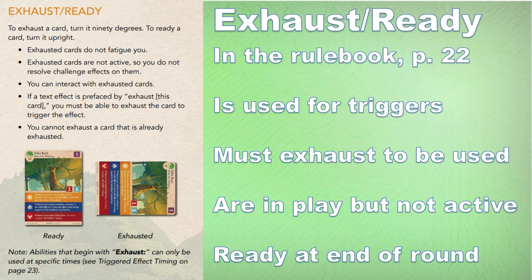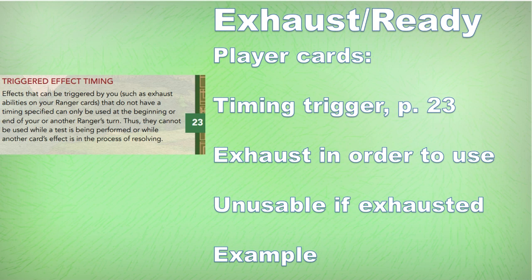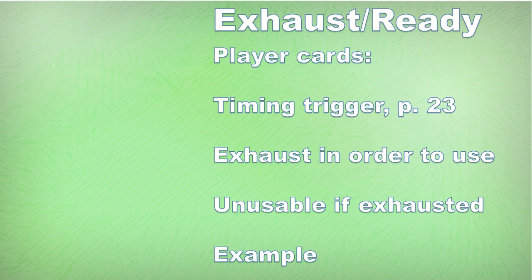Exhaustion is kind of like the T-word from a certain bigger card game, but in this card game it's called exhaust. Exhaust is used in a variety of ways and instances. Most importantly, it is a timing trigger — something you initiate to trigger the game into operating. Triggering a card with exhaustion requires turning it 90 degrees.